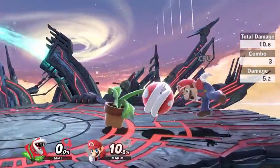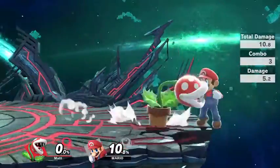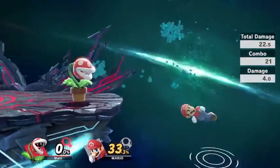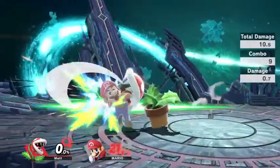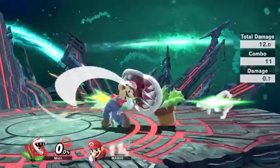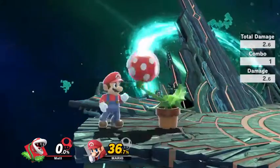I'm going to go over their jab first. Their jab is a simple 1-2-3 hit attack, like most jabs are. They also have a rapid jab that you can perform by tapping the A button, which actually does a decent amount of damage. When you're going to be using the 1-2-3 and the rapid jab, the rapid jab you're usually going to be using early on in order to build up damage. And once you've gotten them around maybe about 20%, that's when you can start going for jab resets.